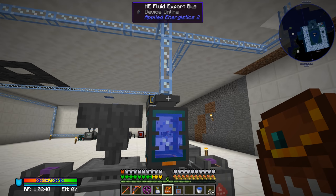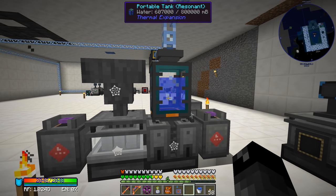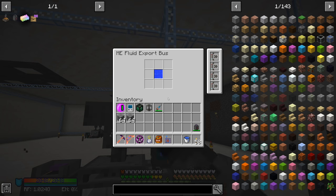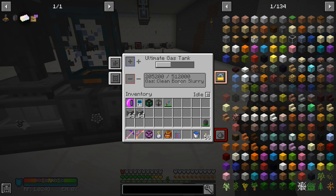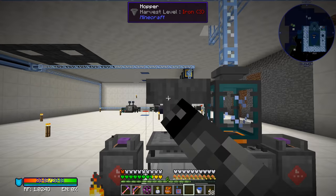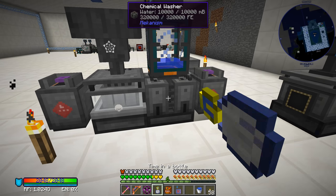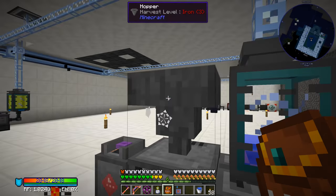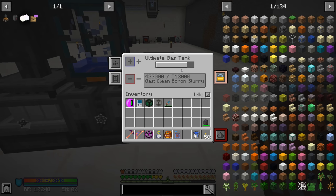The fluid through applied energistics is a little slow, but we need to click each machine three times with our time in a bottle to really speed it up. The water is running out and this thing goes into idle mode and slows way down before eventually speeding back up. I wish there was a way to disable idle mode. But right here we're nearly halfway done with our clean boron slurry. Now the water is keeping up — let's click each of these three times again. All the boron should be going through now, and by the time the time-in-a-bottle is done our ultimate gas tank should be completely full.